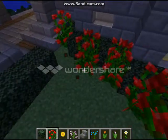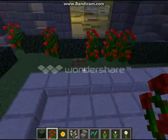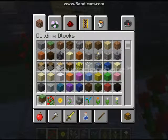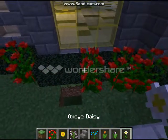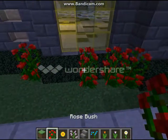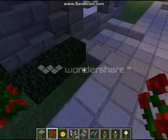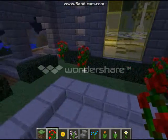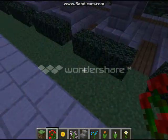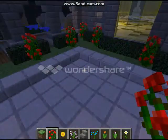I'm actually going to put them in the corners, probably, on this wall. Oops — I broke a grass block. There we go. So we got some rose bushes. I'm going to go ahead and put some rose bushes in the center of all these. But I'll stop there so you can kind of get the idea of what I'm doing.